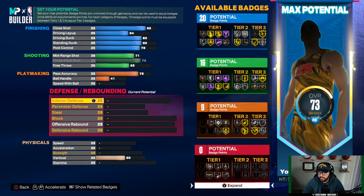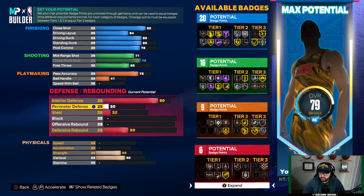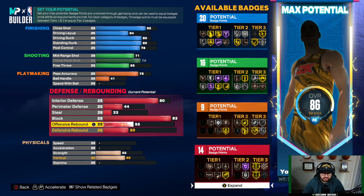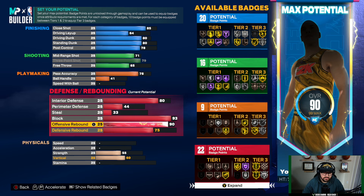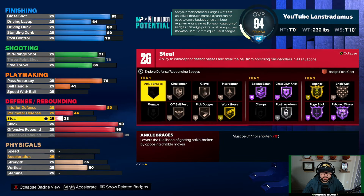For defense attributes, go interior defense to 80, perimeter defense to 44, steal to 33, block to 93, offensive rebound to 90, and defensive rebound to 99.